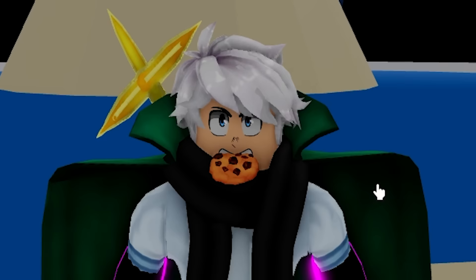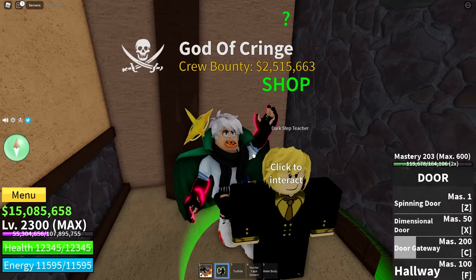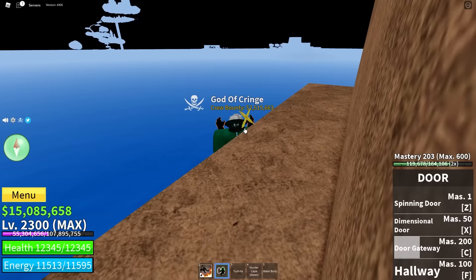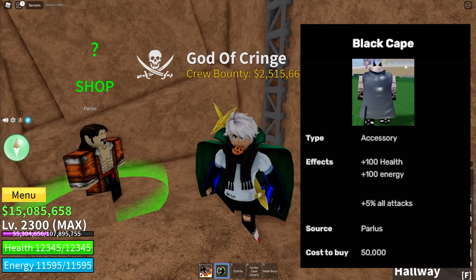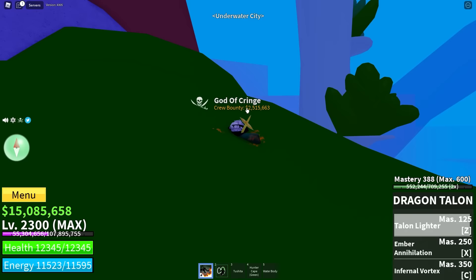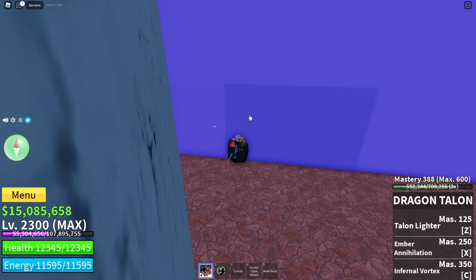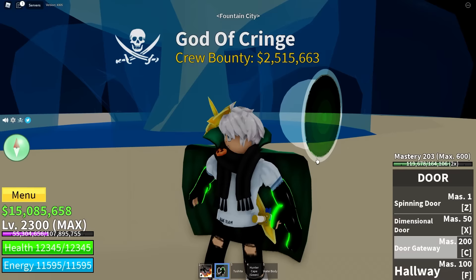Here are some honorary mentions you should not miss. In the Pirate Village, visit Sanji and make sure you get the Dark Step fighting style. If you're super early game and you've got 50,000 belly to spare, head over to this tower, climb down the ladder, talk to the guy, and for 50,000 you get a Black Cape — that's plus 100 health, plus 100 energy, and plus 5% to all attack styles, whether melee, fruit, or sword. Another one worth remembering: head over to the back corner behind the fish boss area. There's a very obvious-looking wall — run through it, talk to the guy, and make sure you get Water Kung Fu.